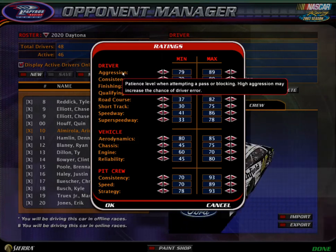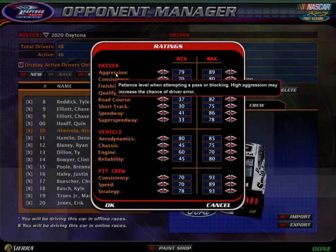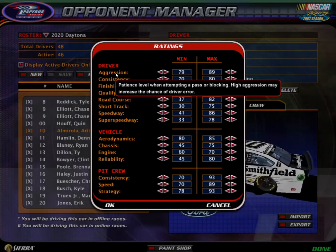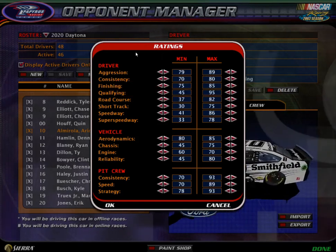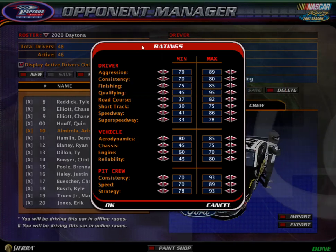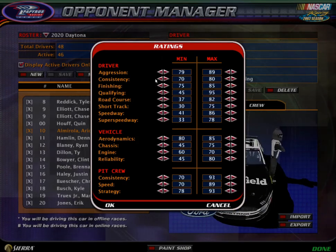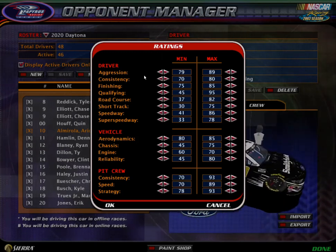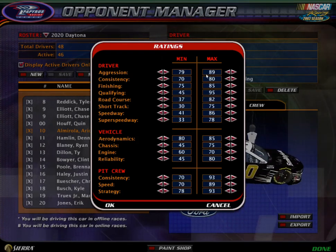Starting out with aggression, if you right click it, it will tell you a rundown. It says patient level when attempting to pass or block, and high aggression may increase the chance of driver error. I actually don't think the higher aggression increases the chance of driver error, but it is right that the higher your aggression is, the more often you're going to pass and block. The lower, the more often they're going to not pass or block. So if you have a really low aggression, you're probably going to end up getting passed by a lot of people and stuck behind people, and if it's high you're going to go for passes all the time.